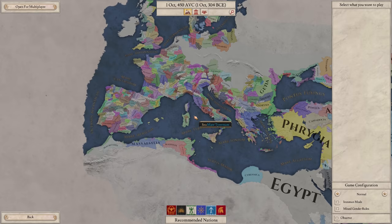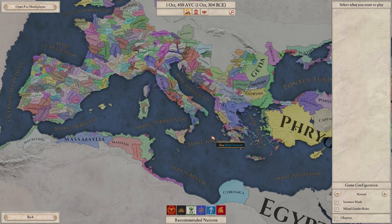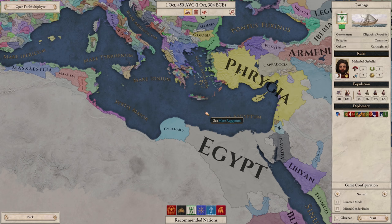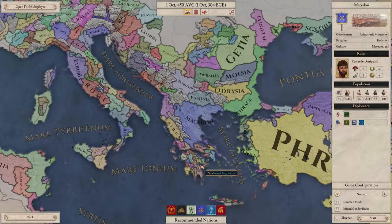I wanted to play as a country that not everybody would play with, but still has a lot of opportunity for action in the early game. Most people are probably going to play Rome - I played them in the tutorial, they're pretty fun. Carthage is over here, another recommended one, spread out quite far - that's an interesting country for a maritime power. Egypt is another very powerful one.